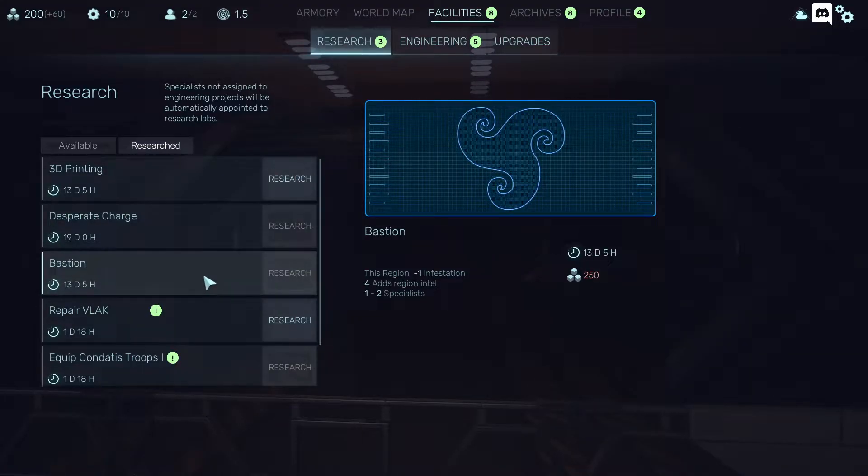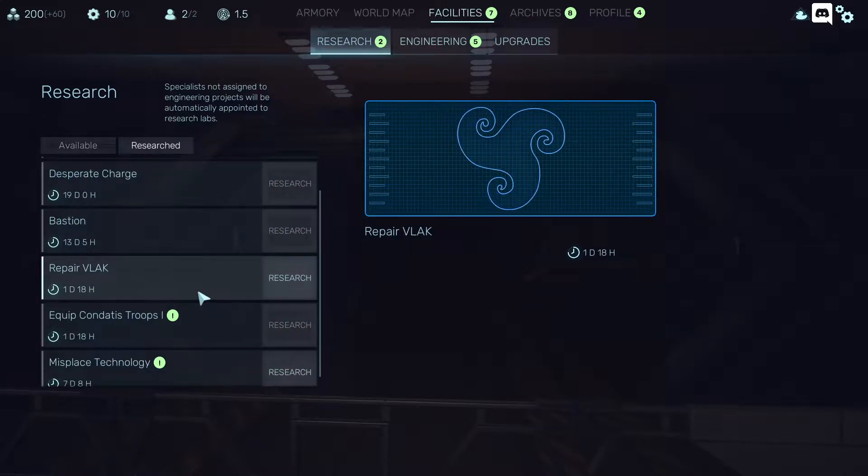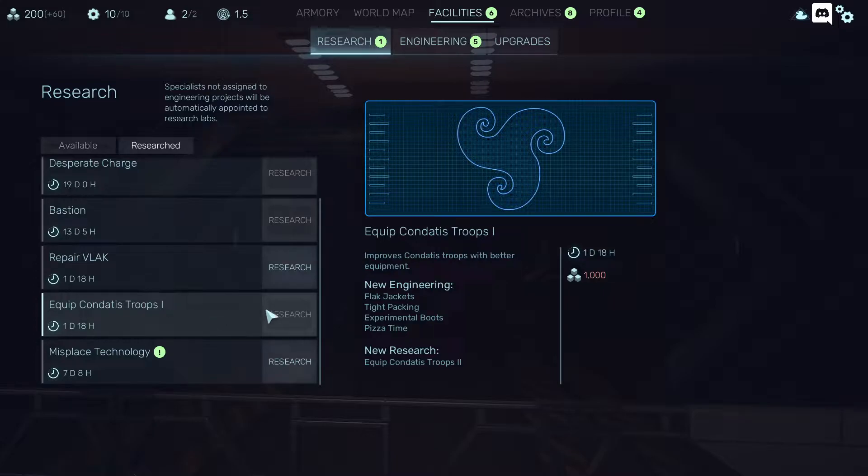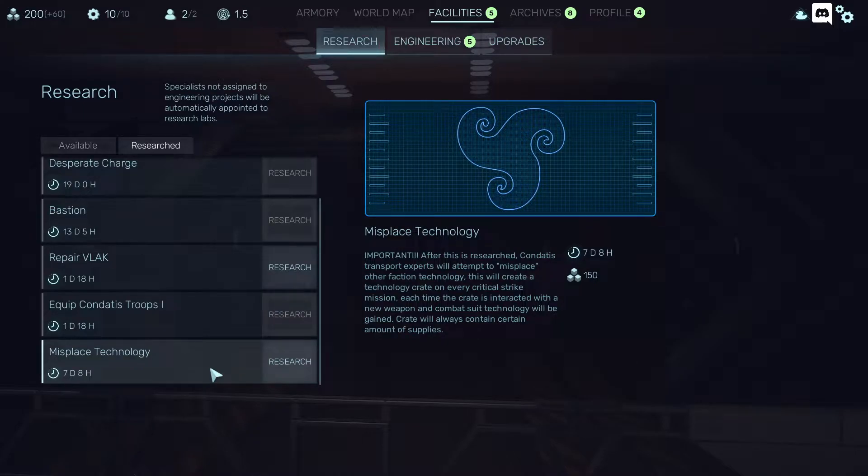The Spirit, Charge, Bastion — region minus one infestation, adds intel. Super important. This will be the most important technology. Repair of luck — I guess the vehicle can get damaged by various means or by traveling. Equip contact troops looks like a very good one, especially because we have pizza time. Everything else is kind of self-explanatory except pizza time. Probably misplaced technology is the one I'll use most, because it will contain a certain amount of supplies. You're basically going to steal technology from the other corporations. Let's research that one.